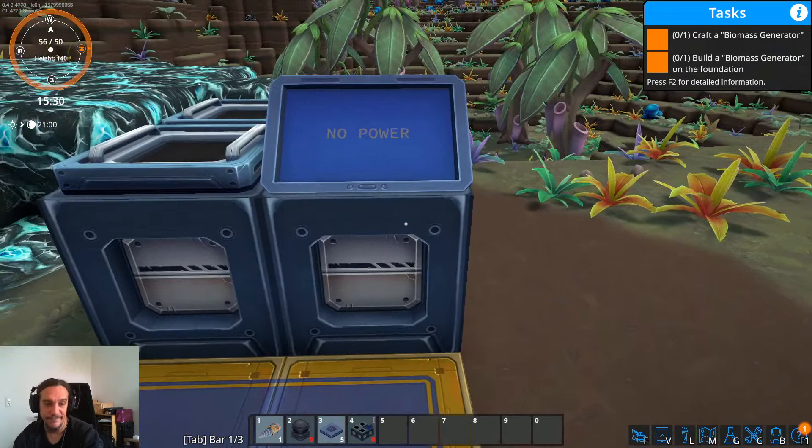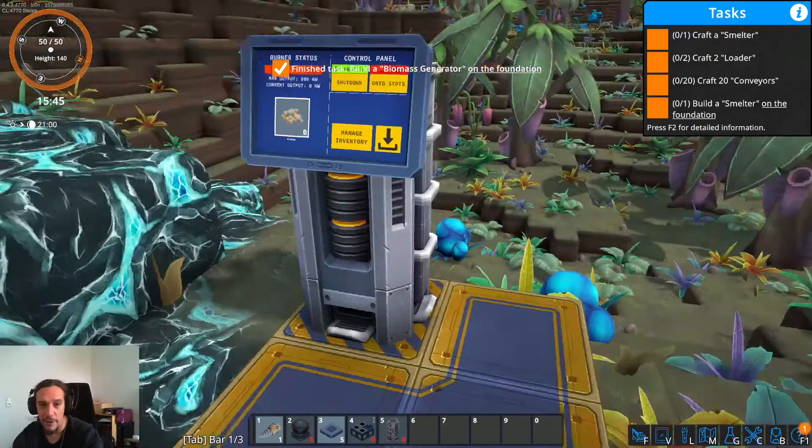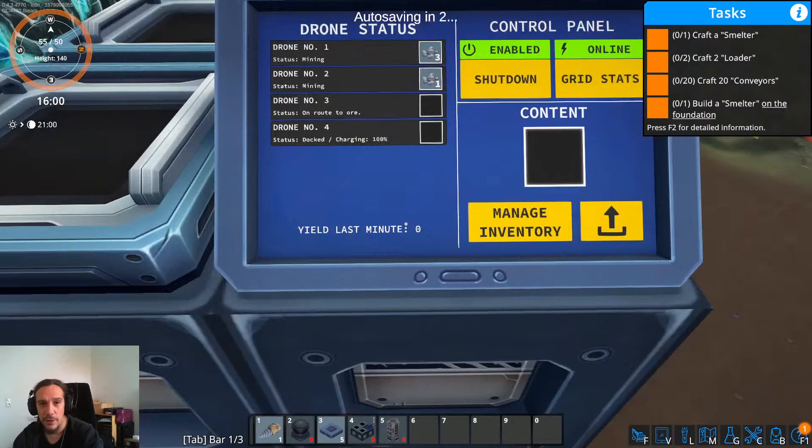We need to get something that creates power. Luckily there's the good old biomass generator — there's always a machine that burns something in games like these. I place that thing down on this grid and it'll provide energy to all of these guys. Now we just have to put in some pellets and that's that. Look at that — the drones are now doing their job and you can watch them work. There's a nice little readout.